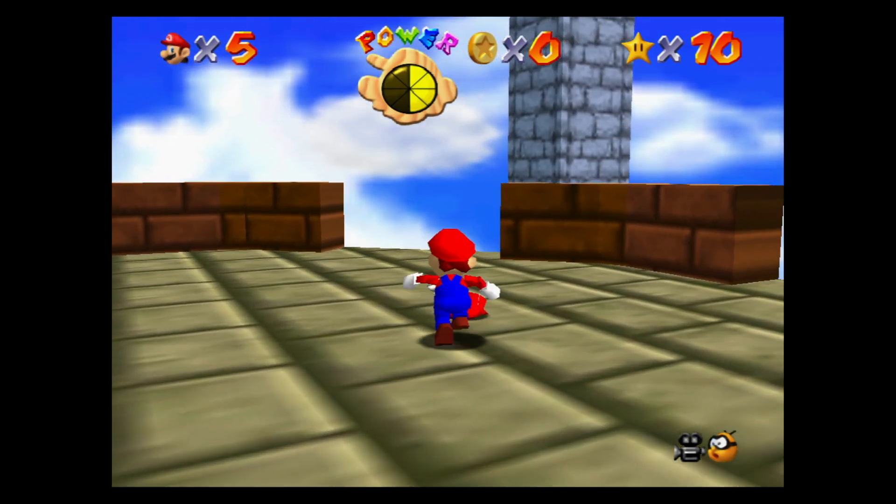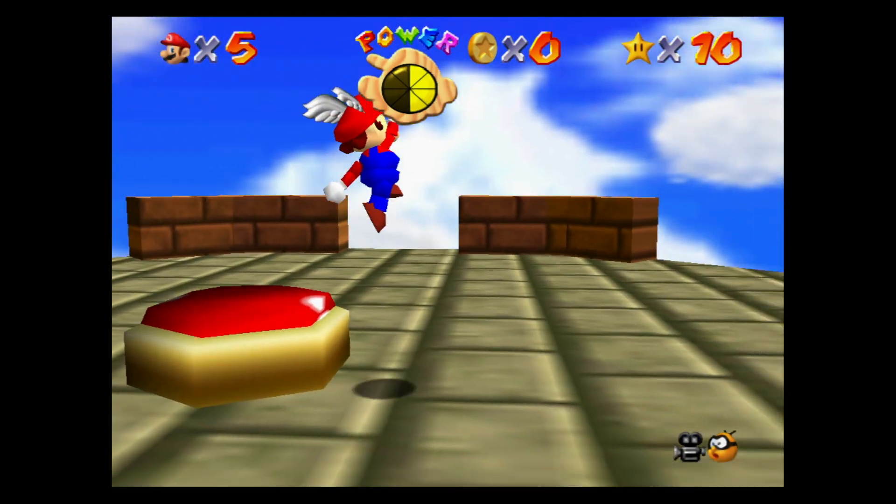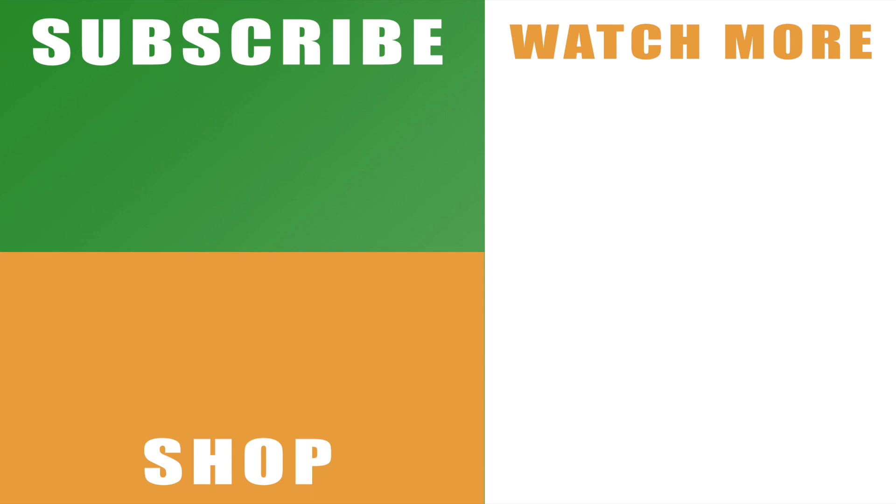And that is how to get the wing cap in Super Mario 64 on the Nintendo Switch. Hopefully the video helps you out — if it does, drop me a like below. You can also subscribe to the channel if you haven't already, with the links on the left hand side, and check out the rest of my guide and walkthrough series for Super Mario 64 with the links on the right hand side. Leave any comments and I'll catch you next time.